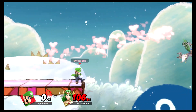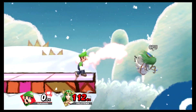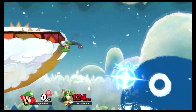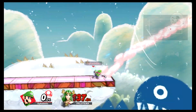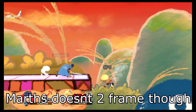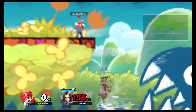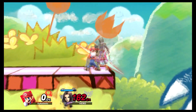Another part of edge guarding is two-framing an opponent so you can get them right back offstage. Luigi has an amazing tool for two-framing because his down tilt comes out super, super fast. It's just like how Marth and Lucina use their down tilt as a poking tool to hit the opponent back offstage. Check out Luigi with his down tilt — it's fast.